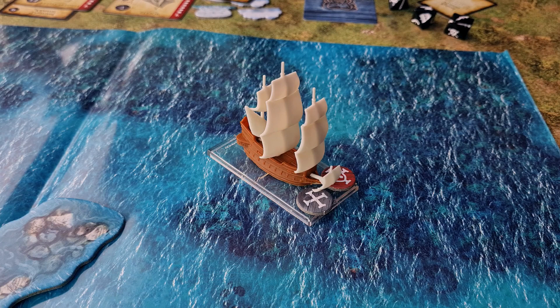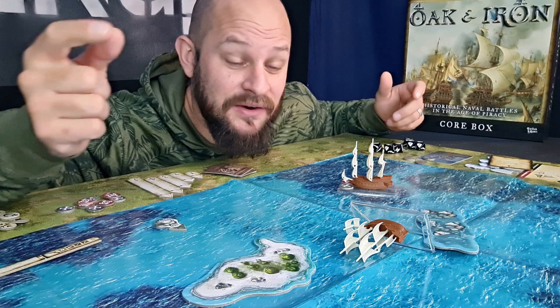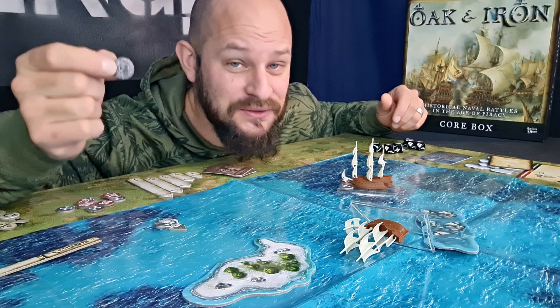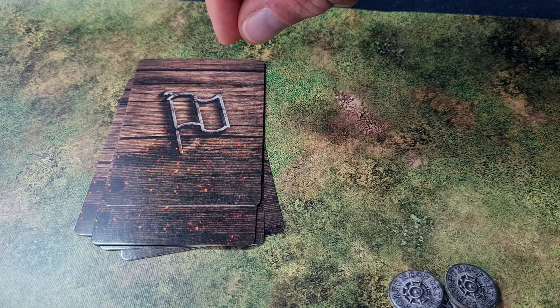We roll one die for each ship that is out of action — if we get a ship or a skull, that ship sinks to the bottom of the ocean. If a player has lost their flagship and their admiral, this is where they can use a fortune point to change the flagship. If they cannot do this, a new ship must be assigned with an admiral of value zero.